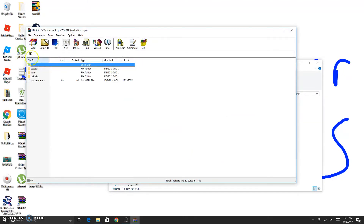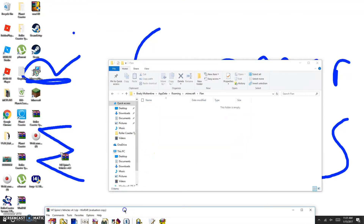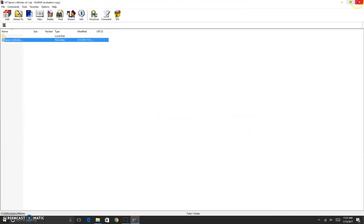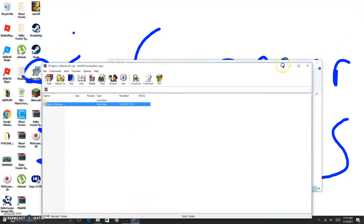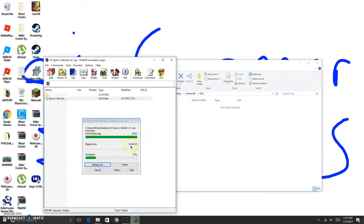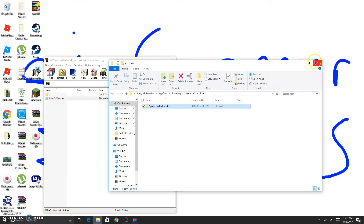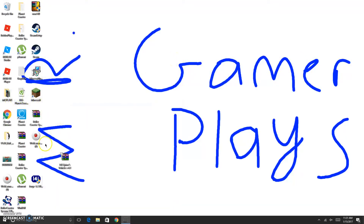Now, the only thing you need from this WinRAR file is to go into your Flan folder. I'm going to make it really small and drag your Spinos Vehicles folder that's inside this WinRAR file into here. Now, if I am correct, all you gotta do is open up Forge by double-clicking on it. This part wouldn't have got on video, but you click yes.